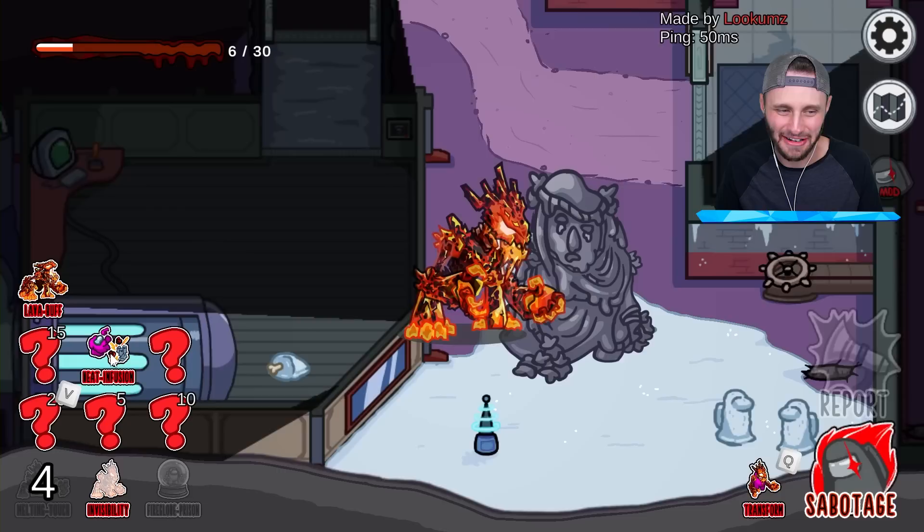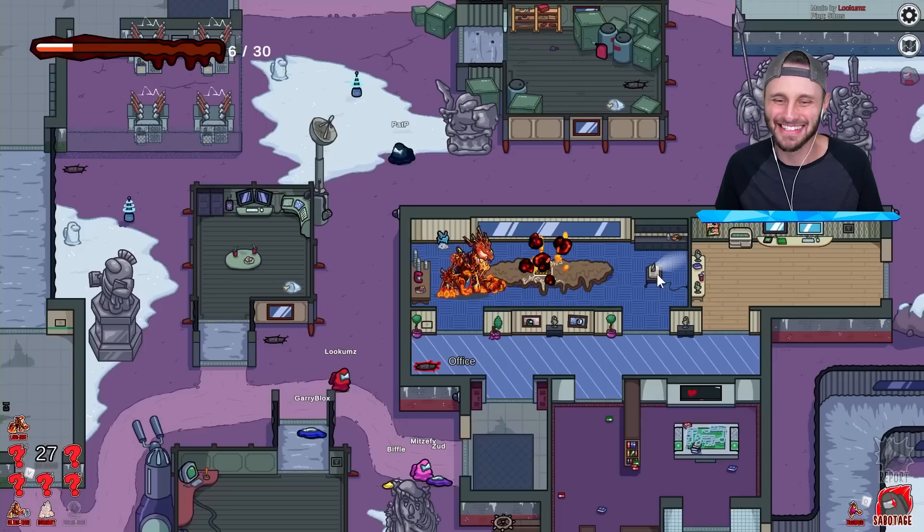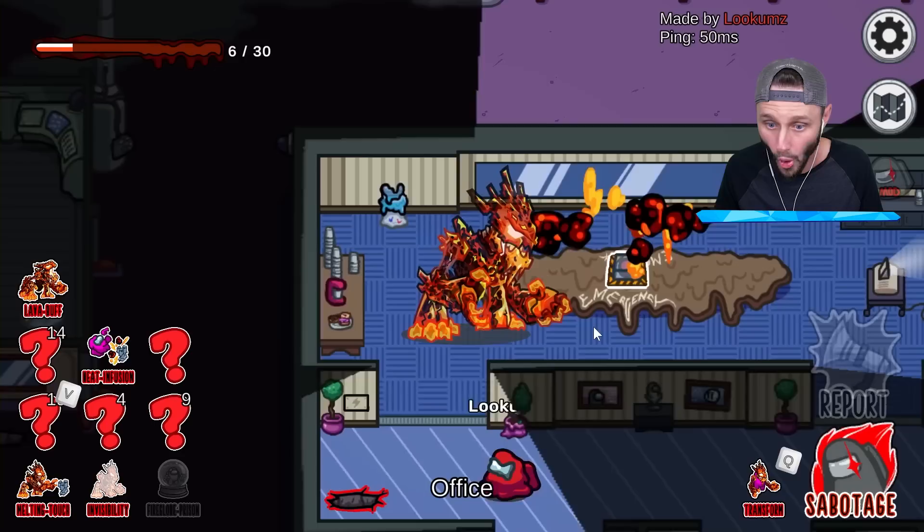This is called heat infusion. It's solidified — I also have to put somebody in a prison. I'm going to melt the button and then put a heat infusion on it. The next person that tries to solidify this, they go down in level.